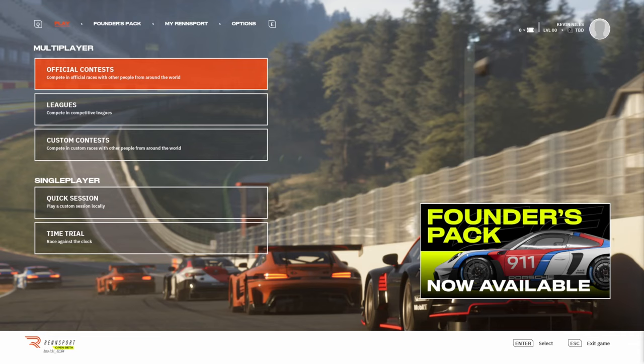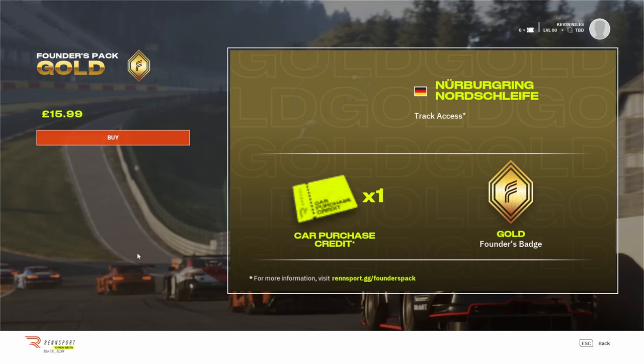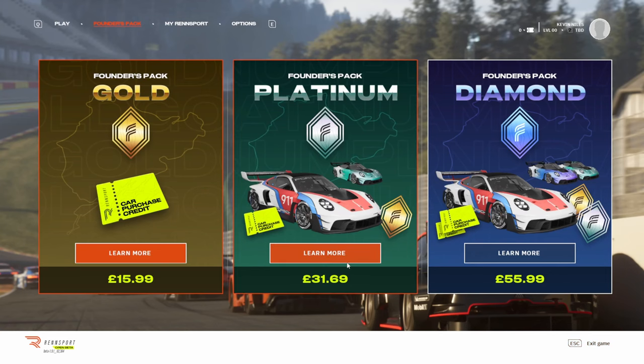First things first, I was given a code for Rensport about a year ago, so I've had previous experience with this game. They do seem to have a founders pack — for $15.99 let's check what you actually get with the gold founders pack. You get access to the Nürburgring Nordschleife and one car purchase credit and a gold founders badge, which doesn't seem like that much for $15.99 when you consider what you get in ACC for that price — normally you can get quite a few cars or a track pack.